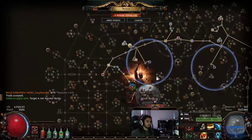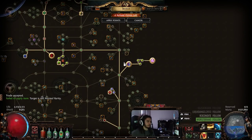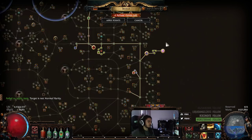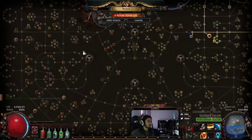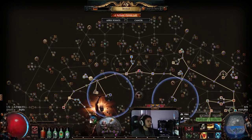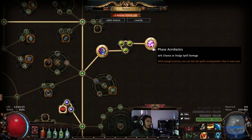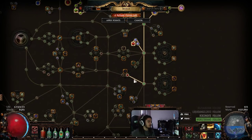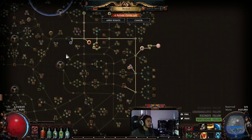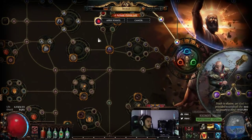And then on the passive tree, I decided to come down here and grab Phase Acrobatics and Acrobatics. I wasn't really sure if I was going to do this when I first started planning the character, because I still want to go over here and grab the Scion Life Wheel — I'm not really sure how I'm going to grab that at this current point. But I really want to come down here because I think Acro and Phase Acro is very strong. The next two points are going to be Herbalism, and then I probably have like a 2-point Jewel over here.